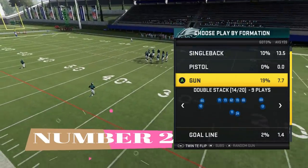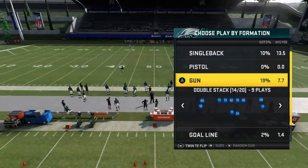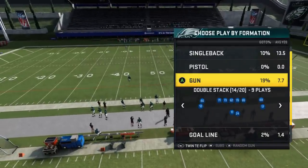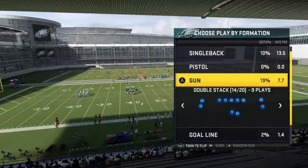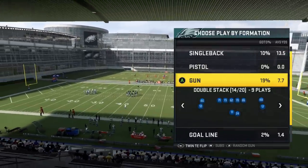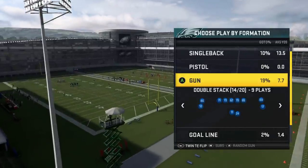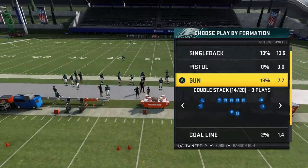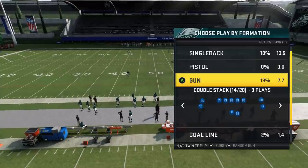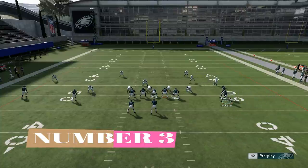Tip number two is something I can't show in practice mode: the hurry up offense. Whenever somebody's running an intricate blitz, it usually takes three, four, or five steps to set up. If you're running a hurry up offense, you can eliminate just one of those steps and keep them from putting in that last step that makes the blitz actually work. From experience, when I'm setting up my blitzes, if somebody's running a hurry up it really disrupts things — like getting a cornerback into a QB contain lane or motioning a linebacker. If you notice your opponent doing a lot of adjustments, just run a hurry up and they won't be able to get that blitz off.